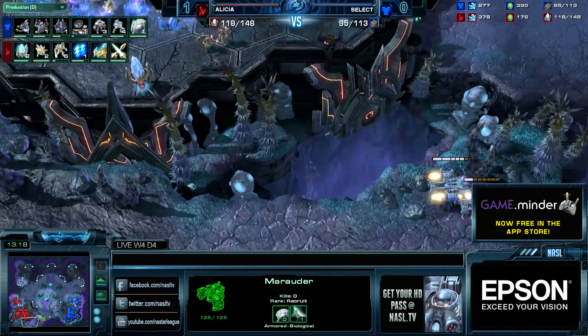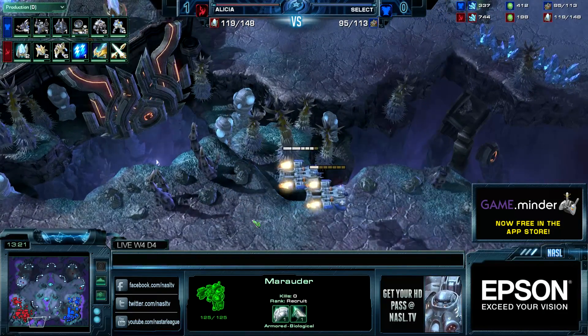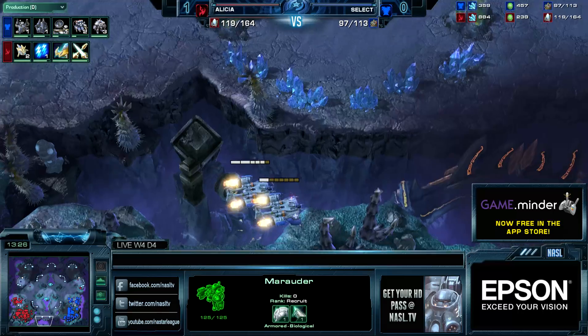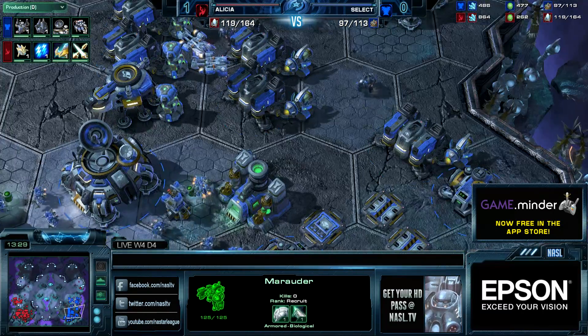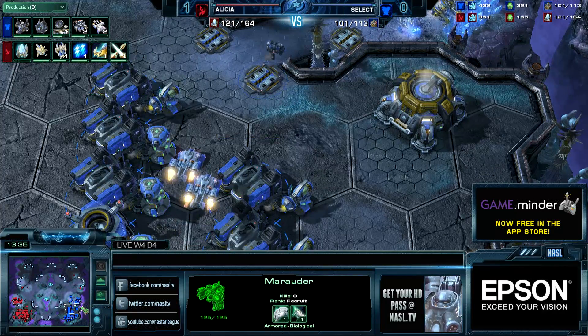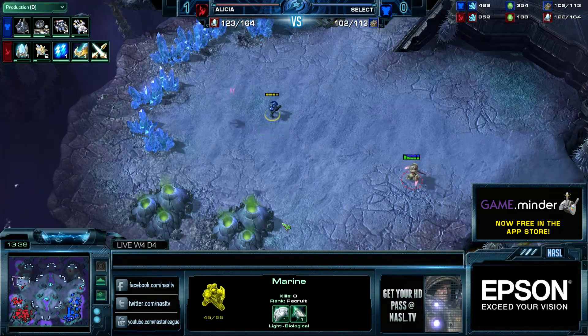2-2 is finishing. Select is at 1-0 — well, 1-1 just finished. His Armory is also finishing up so he'll be able to start 2-2, but 3-3 will be done for Alicia relatively shortly — he'll probably start it immediately after 2-2 finishes.